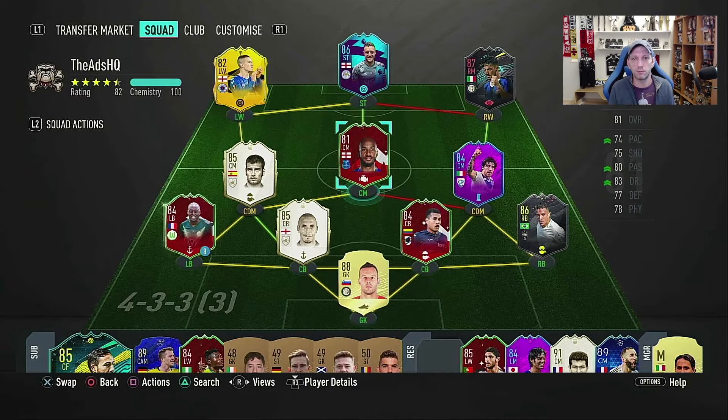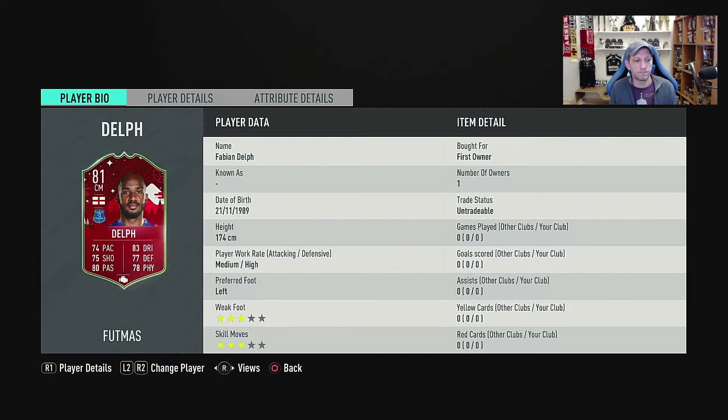Looking at the card, he's 174cm — so around 5'7" or 5'8". He's medium-high work rates which is geared towards a defensive midfielder, so his role will be more of a CDM, but his stats are not really there for a proper CDM — we'll have a look in a second. He's left-footed and he's three-star, three-star.